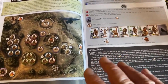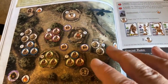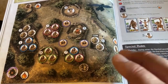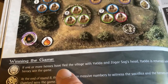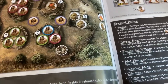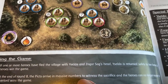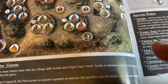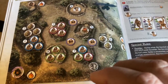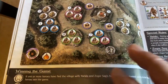Read the scenario's special rules. In 'In the Clutches of the Picts,' the heroes win if one or more heroes flee the village with Princess Iselda and Zogar Sag's head. If at the end of round 8 the heroes haven't done that, the overlord wins. So the overlord just needs to hold out until round 8 without the heroes escaping with both the princess and Zogar Sag's head.